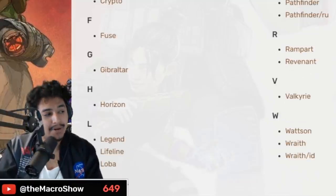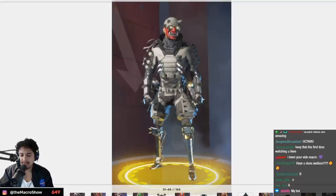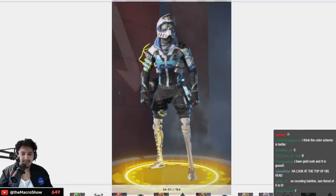I'm pretty confident Octane has pure S tier skins. El Diablo — A tier. This one is C tier — I'm sorry, it's the receding hairline for me. Look at that. These motocross ones are fun — A tier.